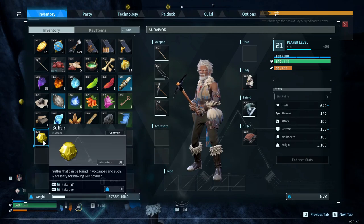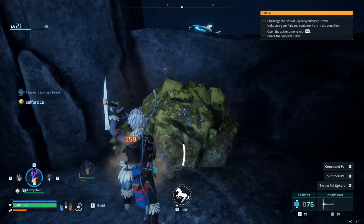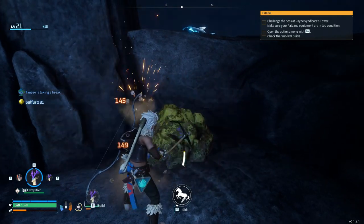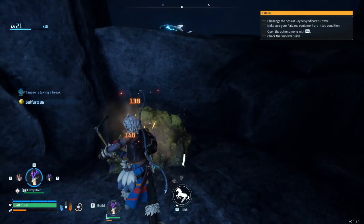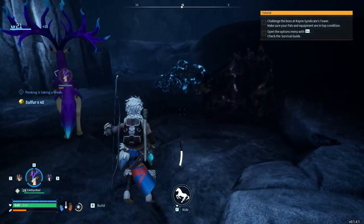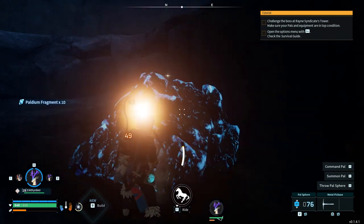Sulfur - what is that for? Necessary for making gunpowder - okay, I'll be taking that then. Although I doubt just having access to this one stone is going to be enough. By the time I'm ready to make bullets and gunpowder I'm probably going to want hundreds, maybe even thousands. The Paldium definitely takes priority.